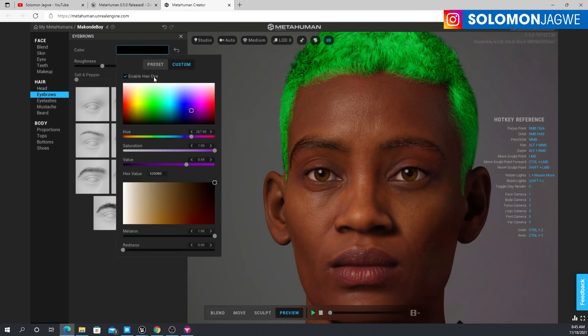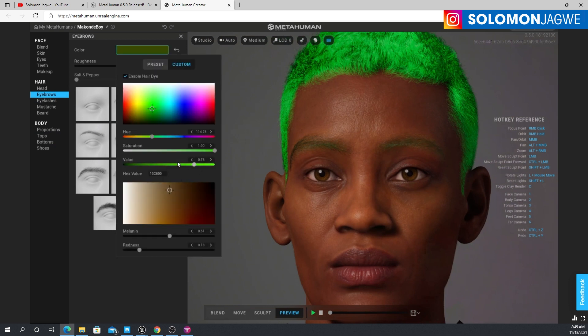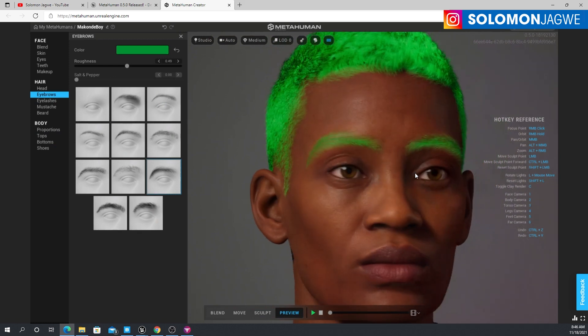For the eyebrows, just click on the color over here, click on Custom, enable that hair dye, and then you're able to change it. I don't know if I would want to dye my eyebrows green — that's not my cup of tea — but you can see the controls you have and can adjust the different colors to match.